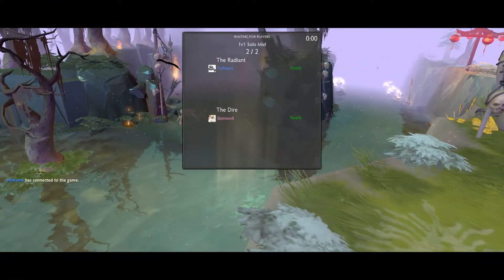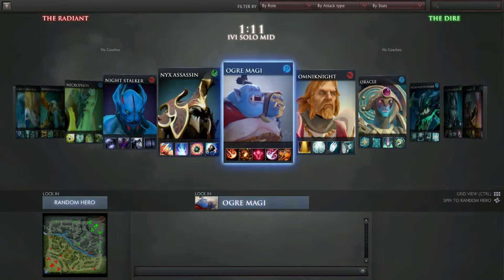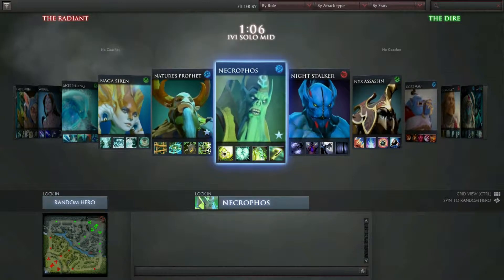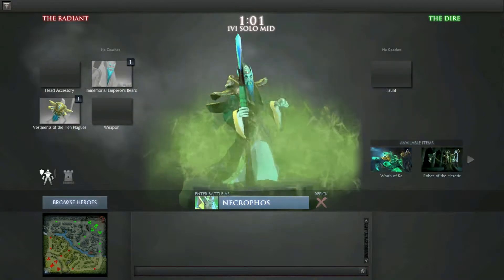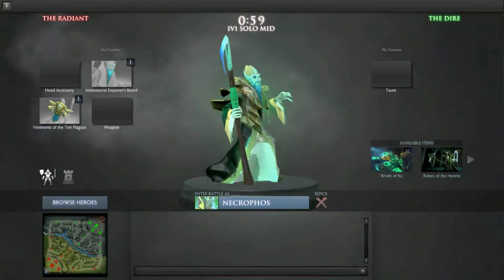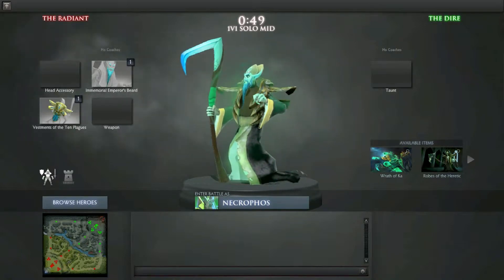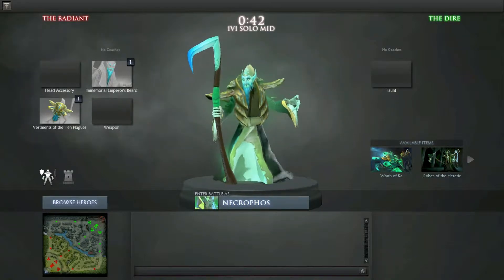Okay, so we're into the game. As I've already said, I think I'm going to be picking Necrophos for this job — this very green-looking chap. He's normally quite a strong hero in any laning situation, which is why I'm picking him for my 1v1 challenge. He deals constant damage with one of his abilities, and we're going to utilise that to give us the lane dominance we need.